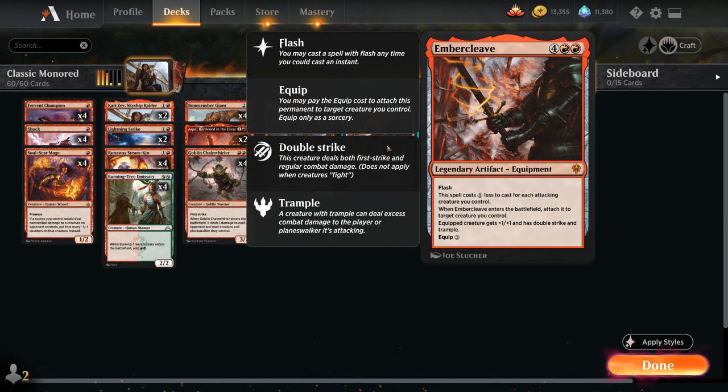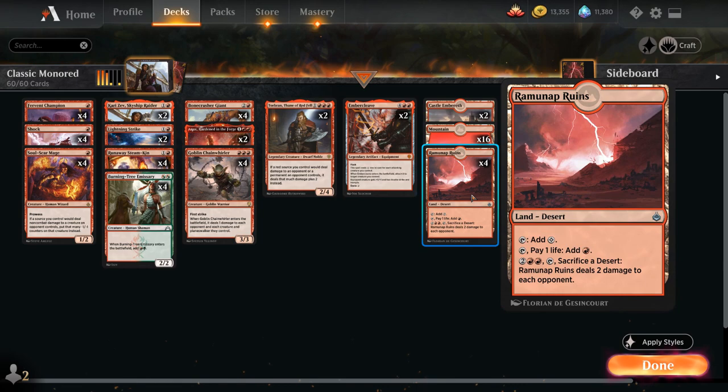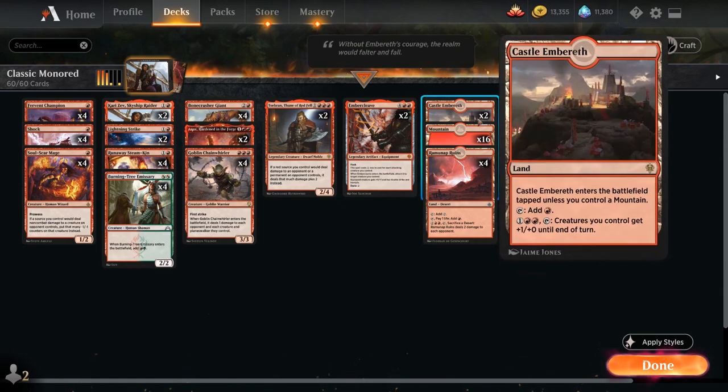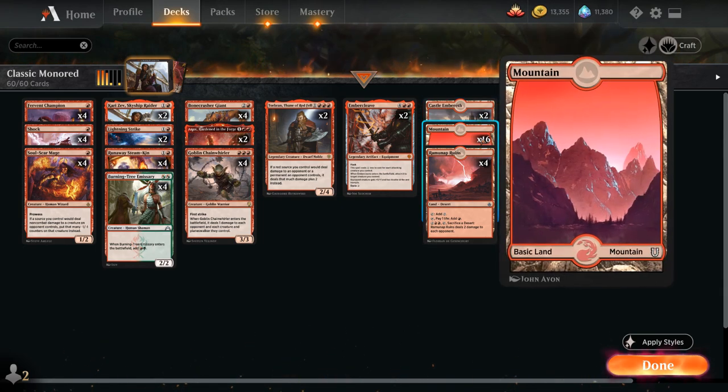Can't really go wrong with Embercleave as one of our finishers, giving the equipped creature +1/+1, double strike, and trample. Going over the mana base: 16 basic Mountains, four copies of Ramunap Ruins which lets us sacrifice the desert including the ruins itself to deal two damage to each opponent, and two copies of Castle Embereth which can also potentially pump our team.